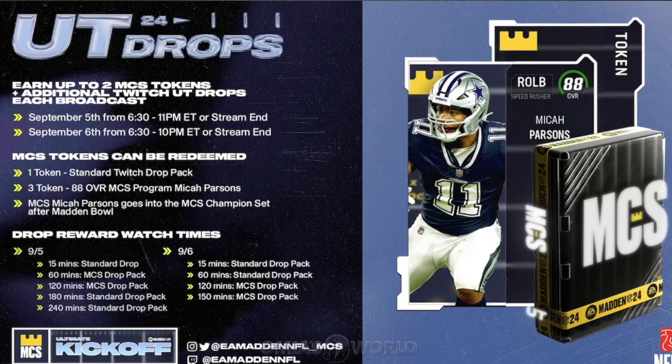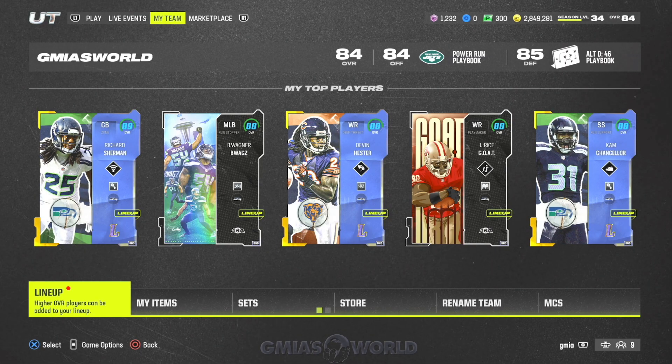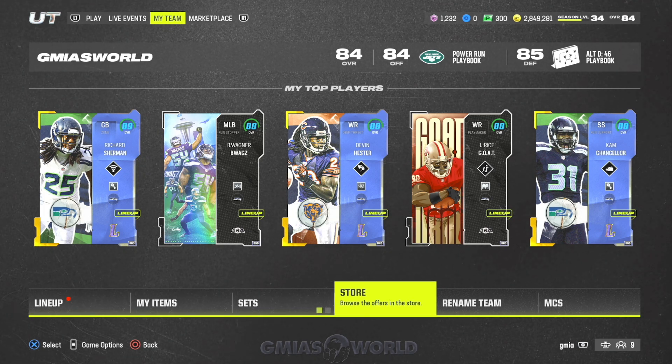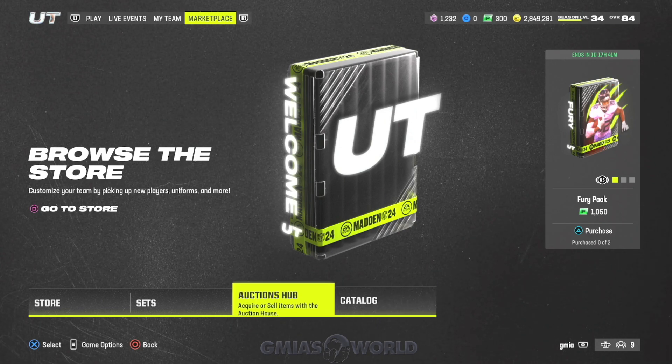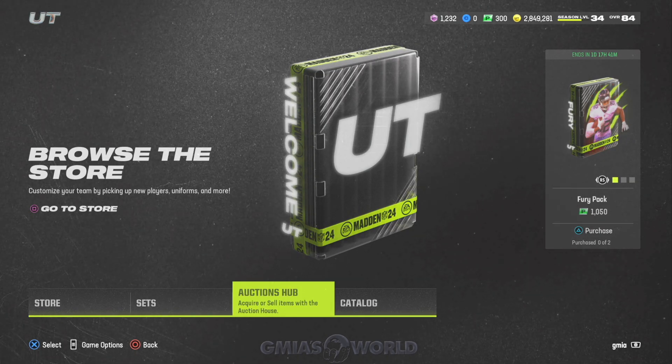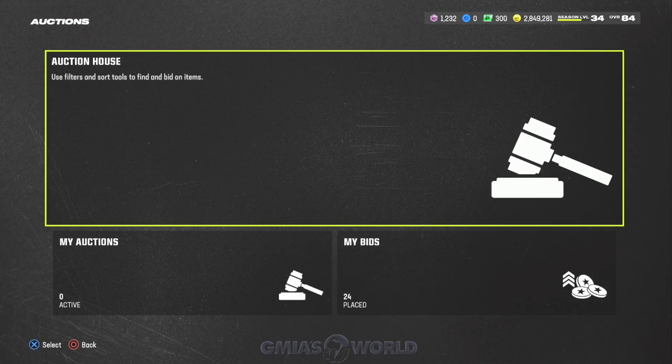Now let's jump into something else that my no-money-spent players were asking about regarding the promo itself. If you're looking to make more coins, the reason I say this card is valued at a million coins is because of what's available in the game right now. Based on Micah Parsons' speed, I think it's around 87 — he has a really really high speed. Let me go ahead and pull that up live right now while the video is going on so I can tell you guys exactly what that speed is.